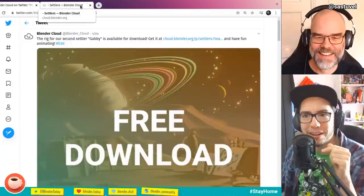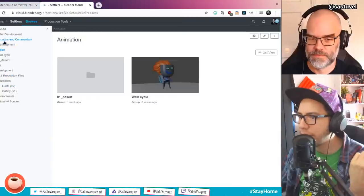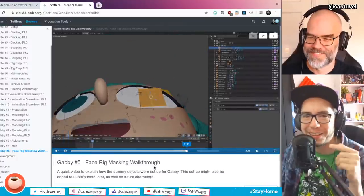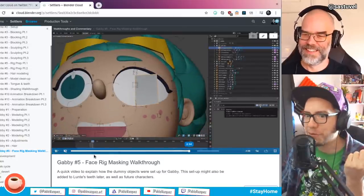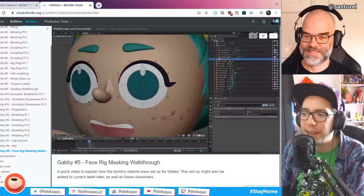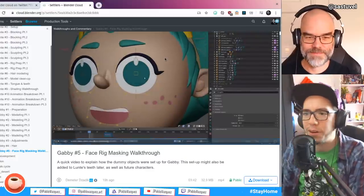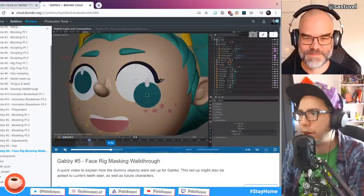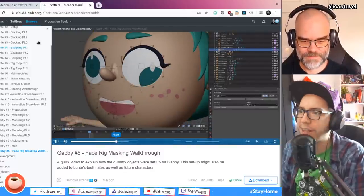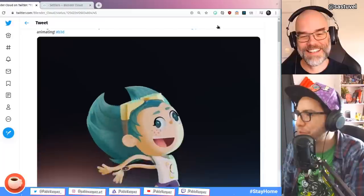These kind of wizards are sharing everything. I looked it up yesterday around 11 p.m. — Demeter uploaded a video where you can learn about the face rig masking walkthrough. I'm going to drop it in the chat. Everything here is free as in freedom — you can download it, test it, use it even for commercial projects. Just mention where you got it from so everybody else can get it.